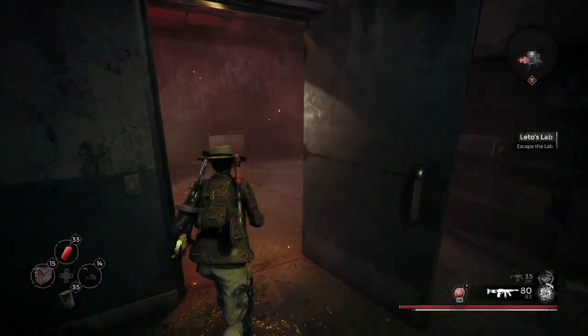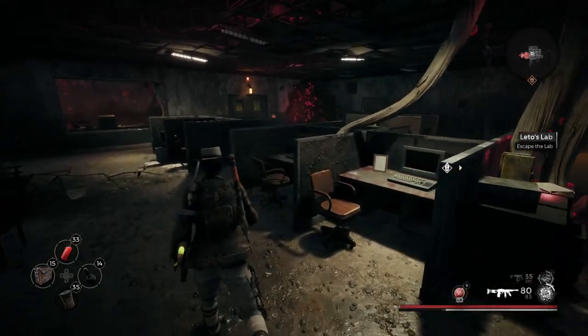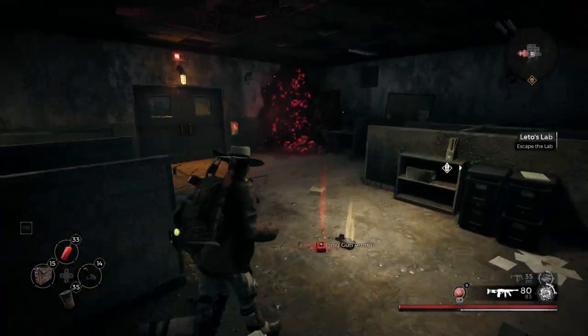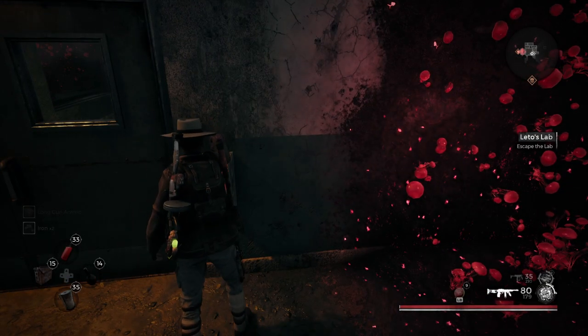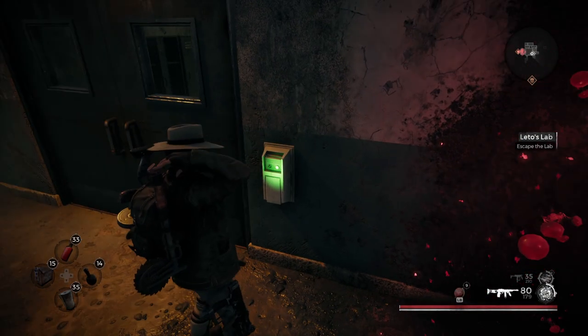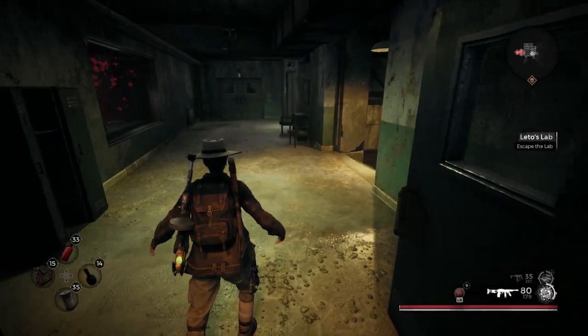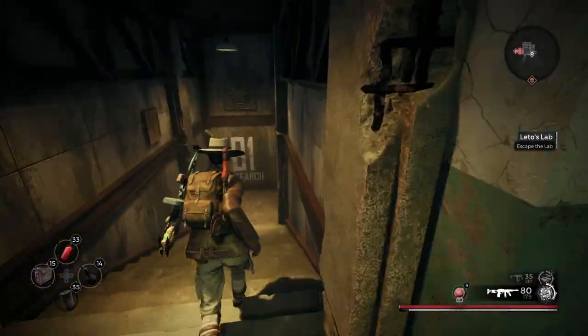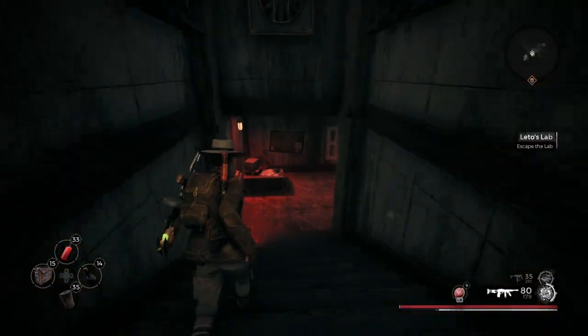We essentially just follow our way back because we now have the key card to get into this room. Just like that — now we can open it, and immediately after we get in here we're pretty much going to get attacked once we go downstairs. We're going to get into this laboratory section — this is essentially Leto's lab right here.